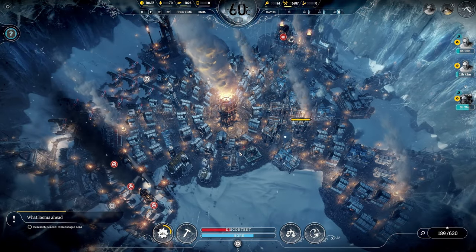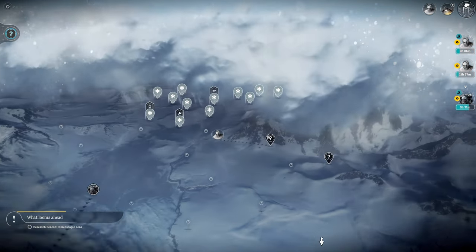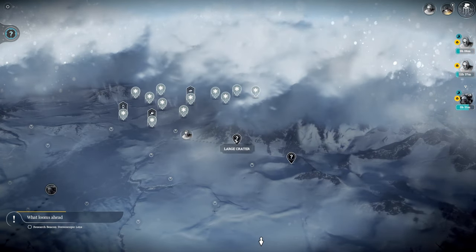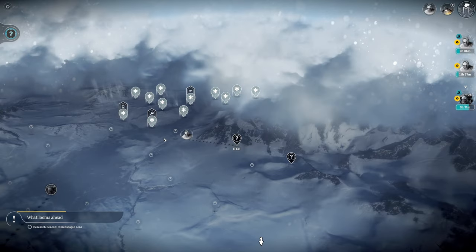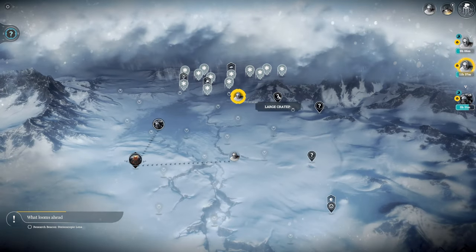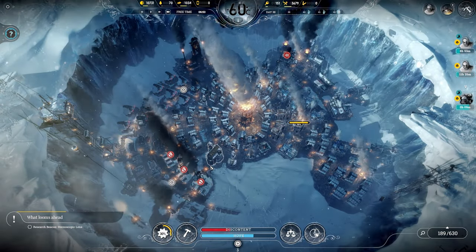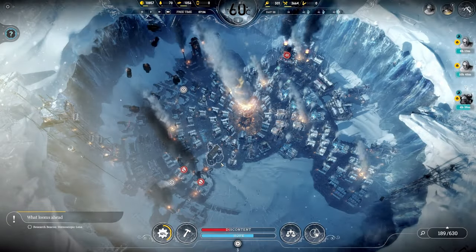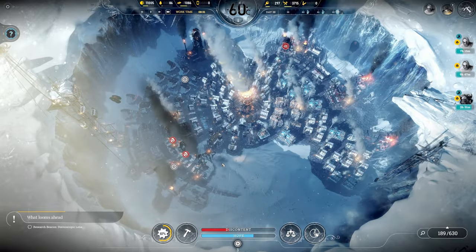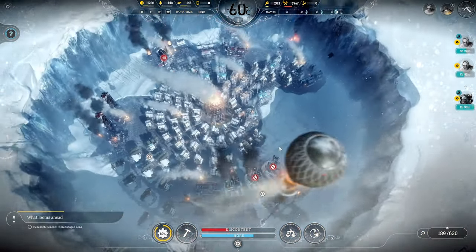I don't think I remembered to call back our outpost team, so oh well. While we have this storm pressuring us, we're hopefully going to be able to make it to this large crater in time, or we might lose our scout team — that would be a shame, but we'll try our best to rescue them. I'm going to turn the speed up and depending on how quickly we get through things today, we might just do a longer episode and finish this game.